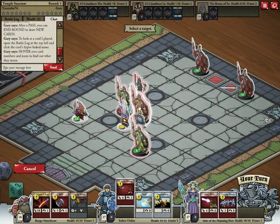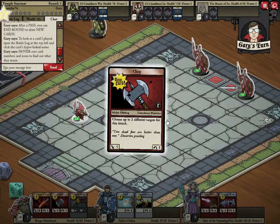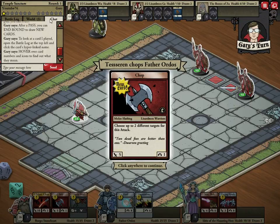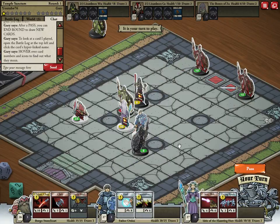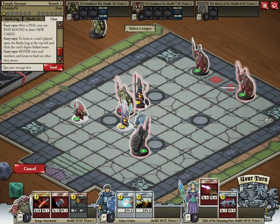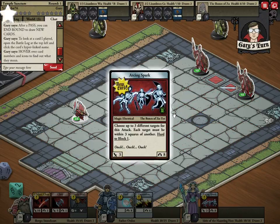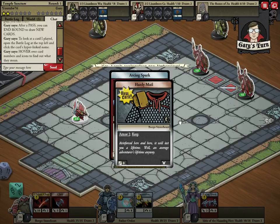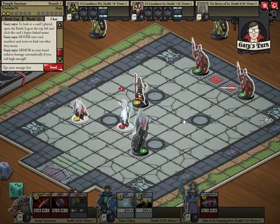Let's do that on him — killed him. This is how it tells who's winning by these stars up here. He was attacked, let's do this on this one. There's some armor, it reduced the damage.